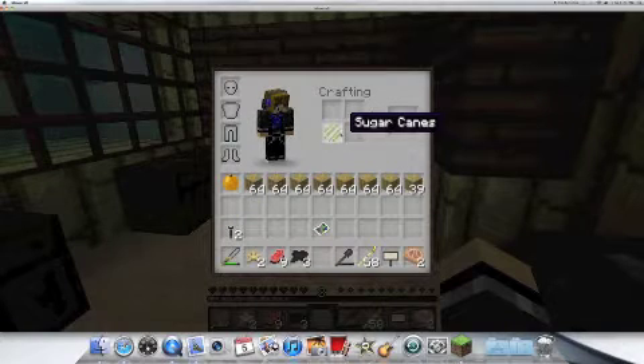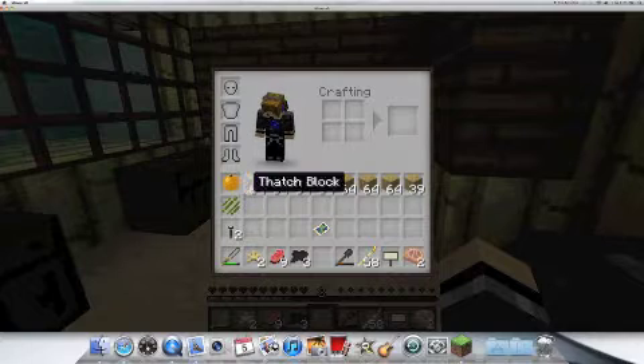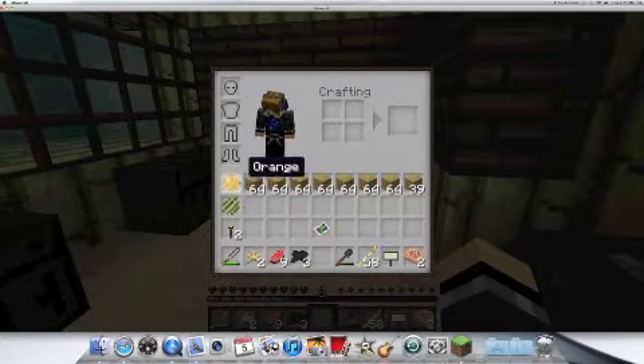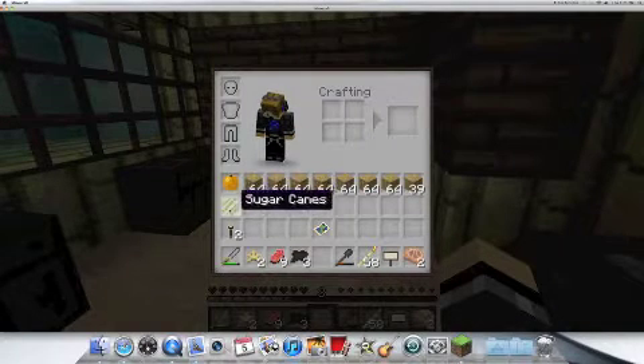The stash blocks are made with one sugar cane, sugar cane, sugar cane, sugar cane. And they make these stash blocks. I think I'm going to use the stash blocks for the bar area.